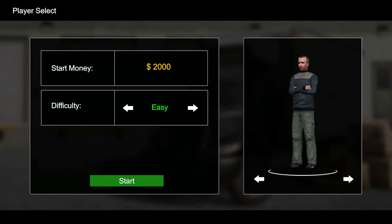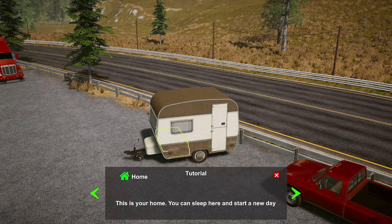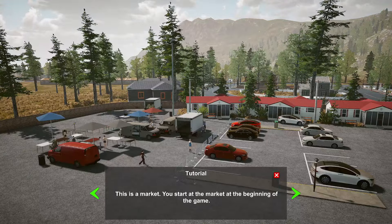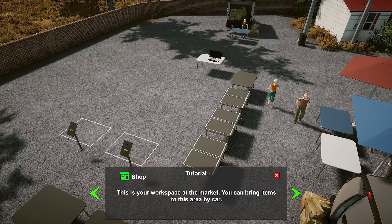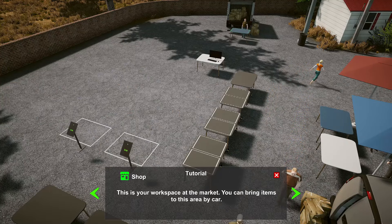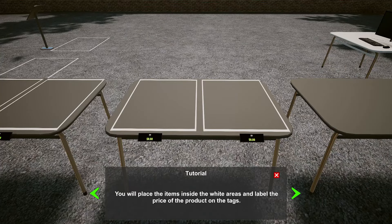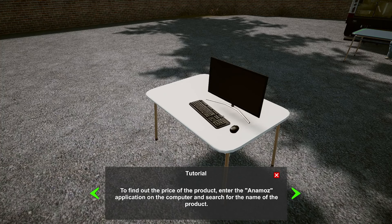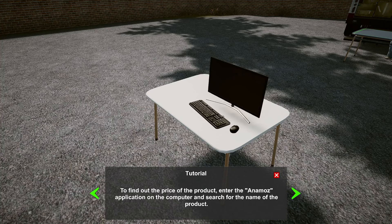I'm going to leave the settings as they are to start. This is your home — you can sleep here and start a new day. This is the market, where you start at the beginning of the game. This is your workspace at the market. You can bring items here by car, place them inside the white areas, and label the prices on the tags. To find out the price of a product, enter the Animize application on the computer and search for the name of the product.